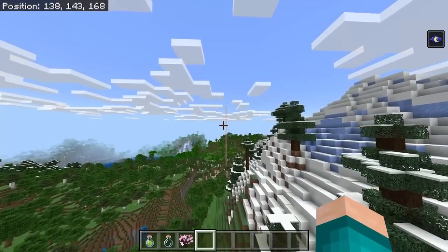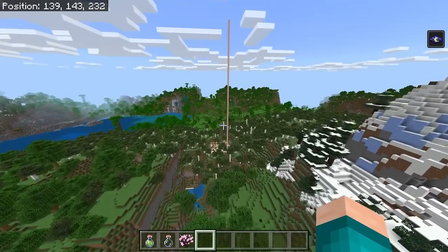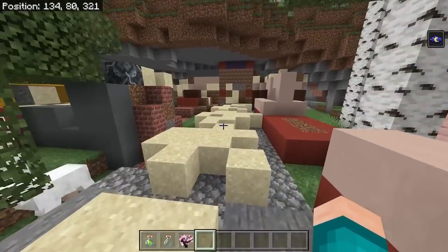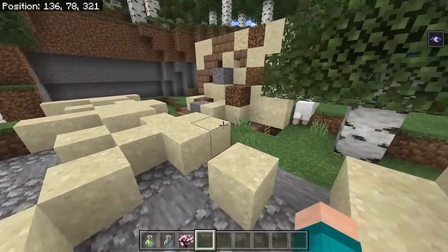If you go towards this direction, you'll notice that there's a jungle in the distance. But also, we do have the brand new Trail Ruins from Minecraft 1.20 right over here, and it's actually kind of big. You guys can use your brush to mine up all the Suspicious Sand in order to get some loot.